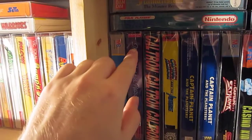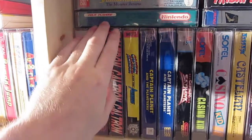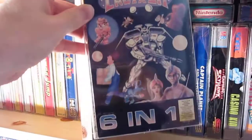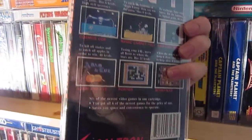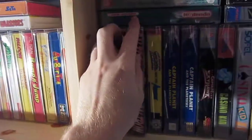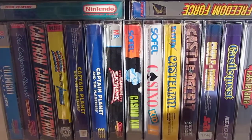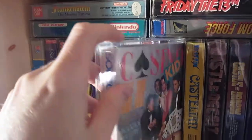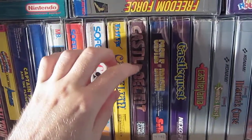And here we have a reproduction game: The California Raisins. And we have Caltron 6 in 1. And we have Casino Kid 2. Castle of Deceit.